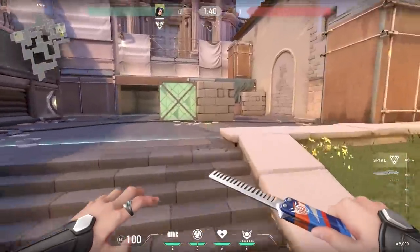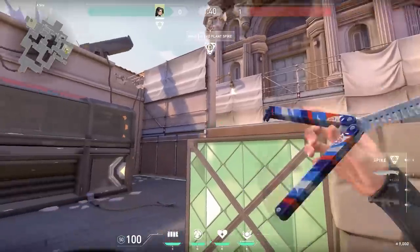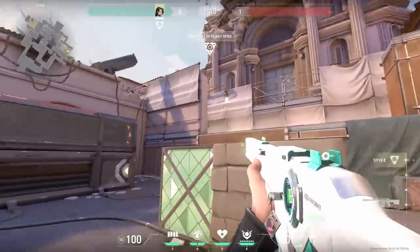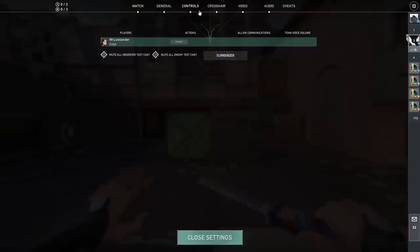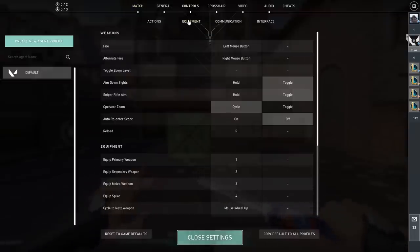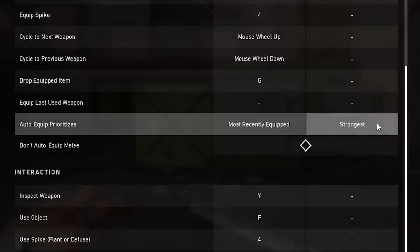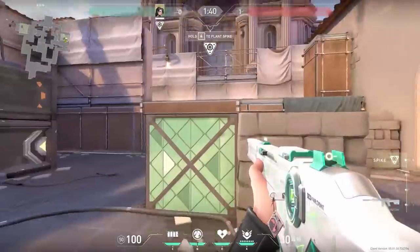This next one is pretty interesting. When you're running with your knife and you want to plant a bomb but you suddenly see an enemy and stop planting, you'll still have your knife in your hand. Of course you could switch to your gun but it takes a while before you can shoot. Luckily there's an easy fix — go to Settings, Controls, Equipment and scroll down. Here you can find a setting called 'auto equip prioritizers.' Set this to 'strongest' and you can shoot really quickly after you cancel your plant.